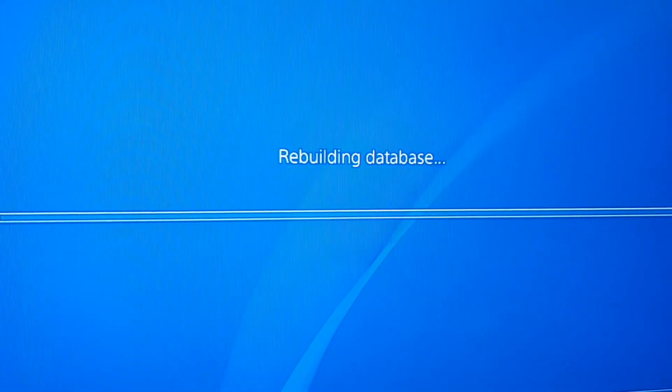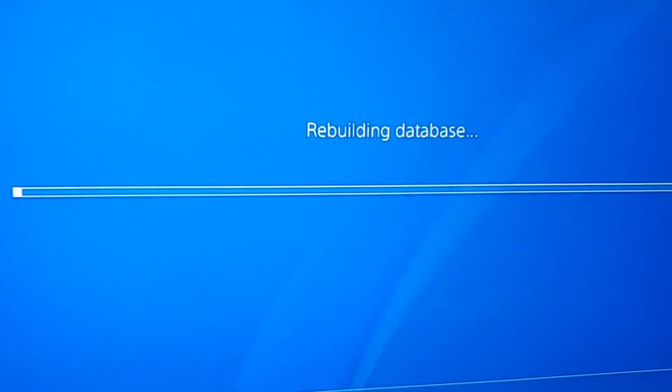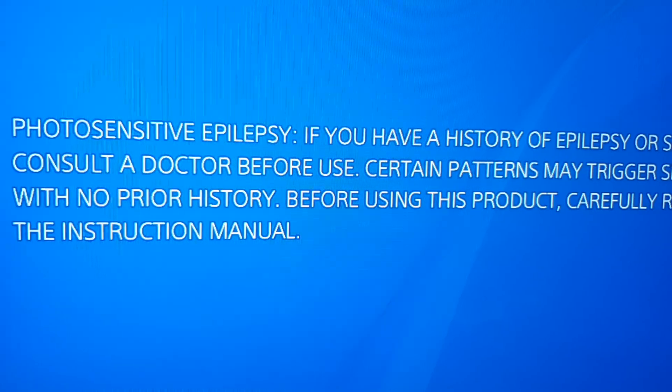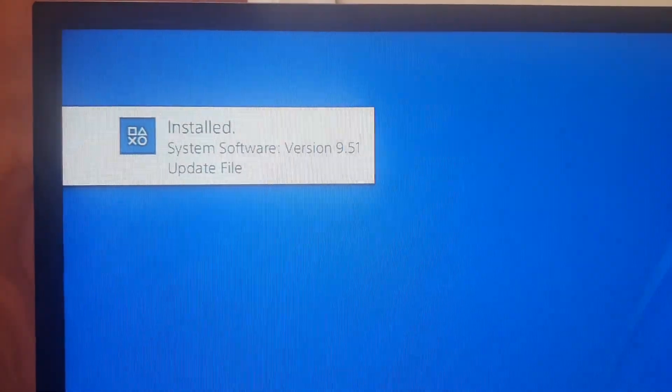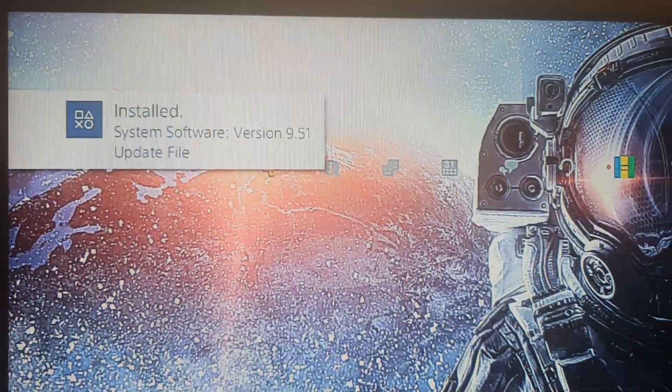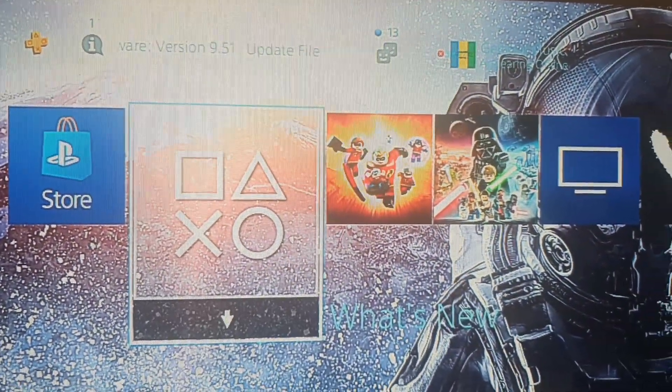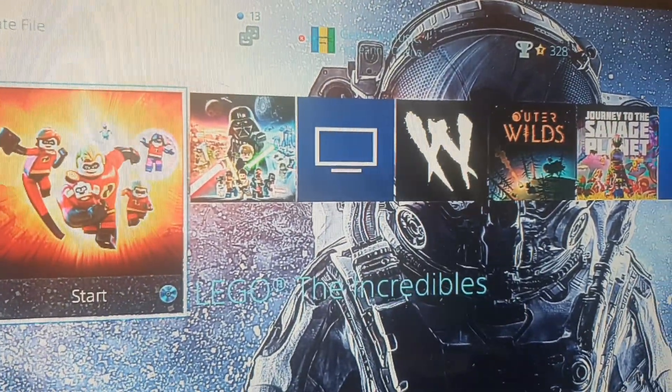It's rebuilding the database, so wait for that to finish. Once it's on and ready you should notice some differences, whether they're minor or major. System software version 9.151 is ready. Thanks for watching — see you all soon.